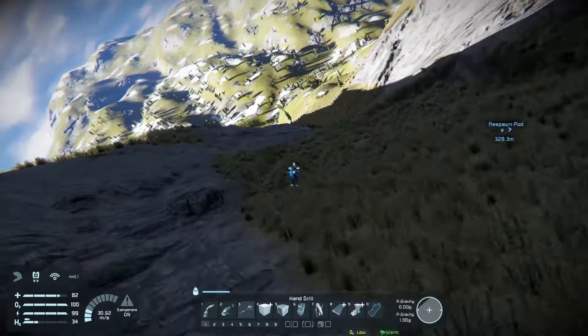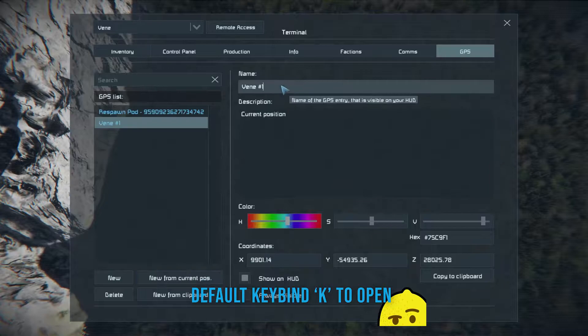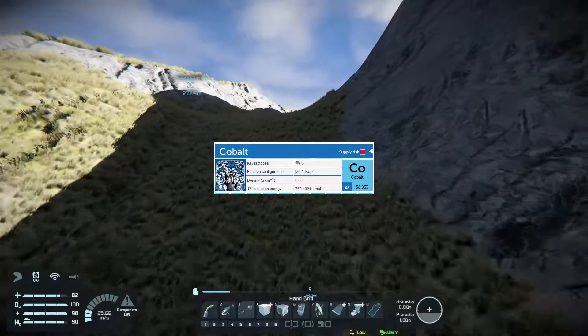There's cobalt. Somewhere. Cobalt. Perfect. Let's start marking these. New from current position. Co is the correct periodic table symbol, I think, for cobalt. I'm gonna have to check that now.